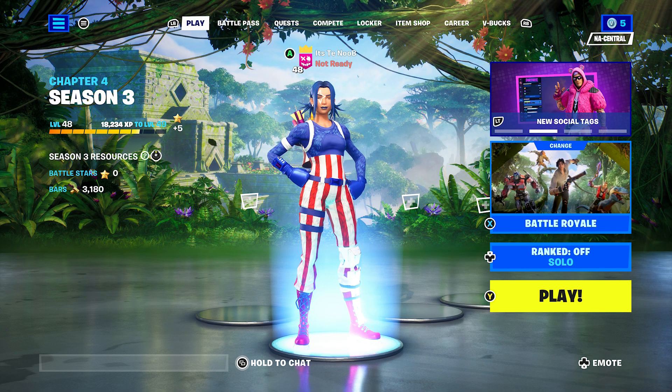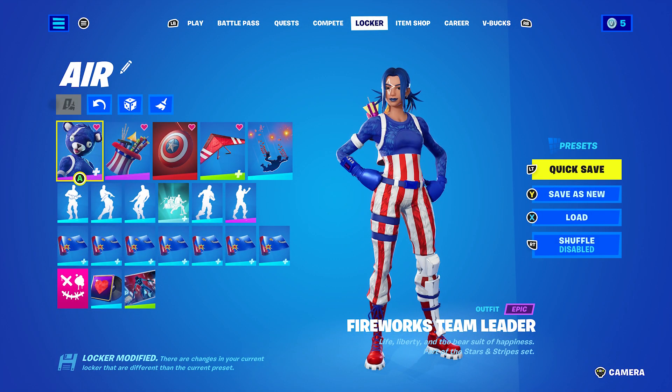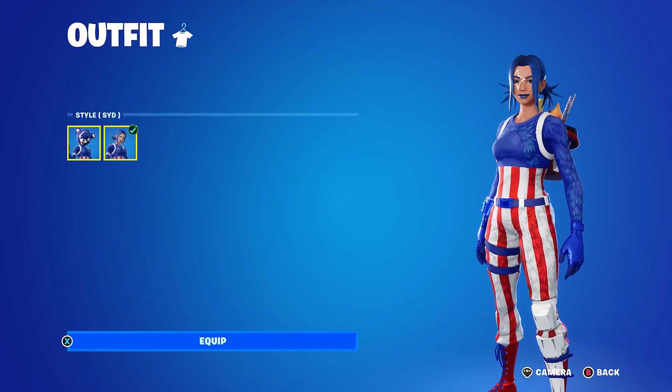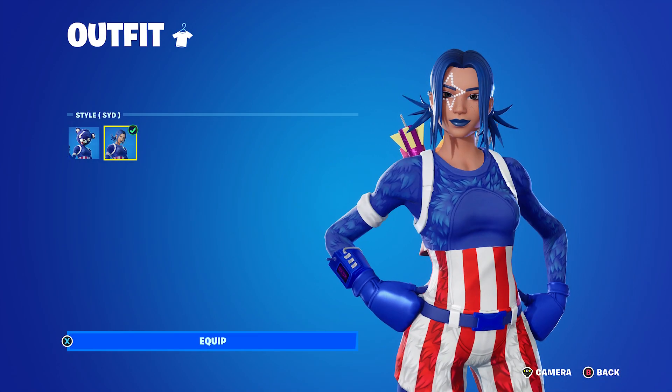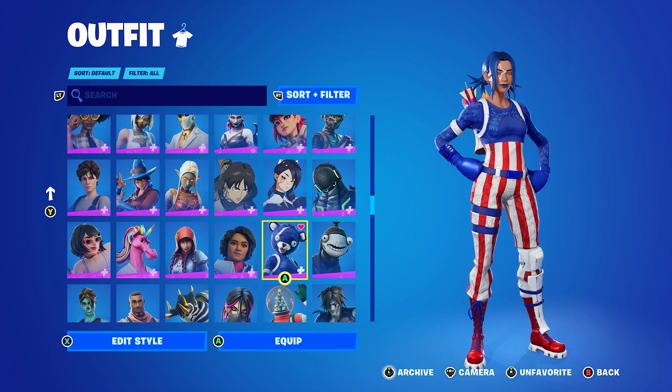Hey guys, today we're back with another combo video. This one has updated combos with Fireworks Team Leader. I was going to do updated combos for her anyway, but she ended up getting a style so I'm doing them early since the style just came out. The only thing different with the style is it takes off the bear head, which personally I like this style way more, but all the combos I show will work with both edit styles.